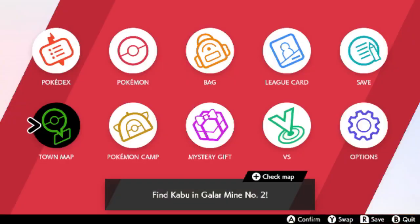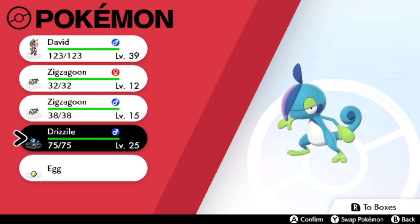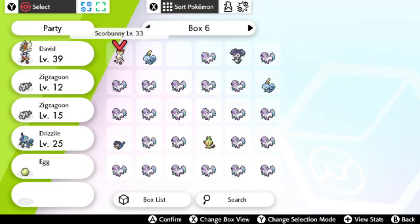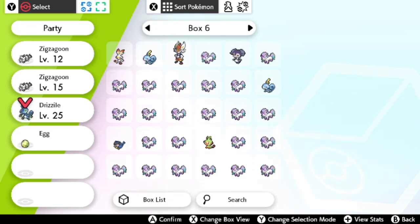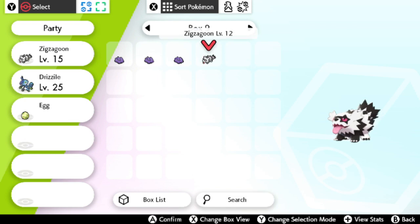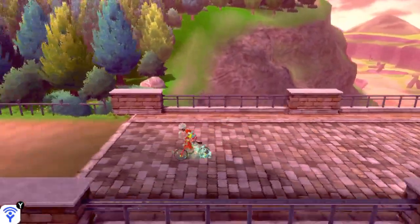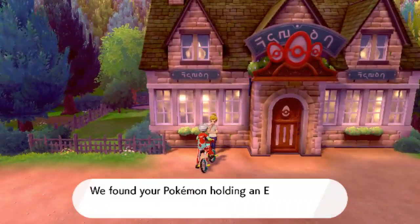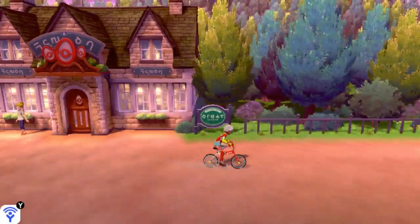We're gonna go ahead and fill up the rest of our party slots. First, let's clear up some space — we're gonna get rid of our Scorbunny and this Zigzagoon because we don't need it since we're using the foreign Ditto. Now we're gonna keep getting eggs — you want to just stack up on eggs. Bam, got another egg, bam another egg. We're gonna keep going until we have max slots filled.